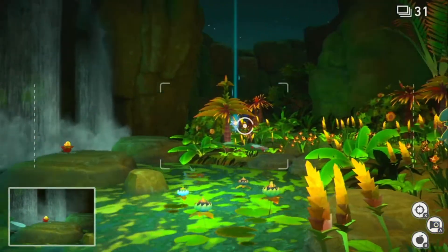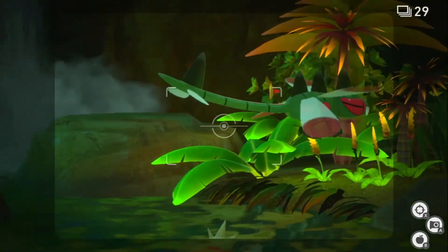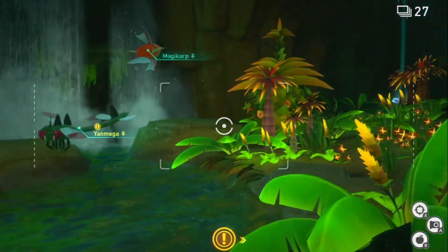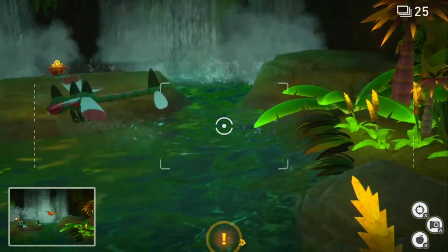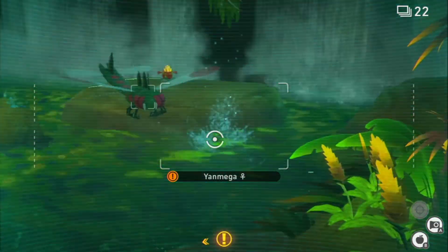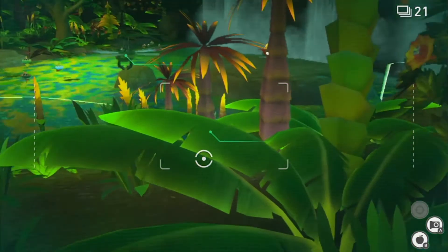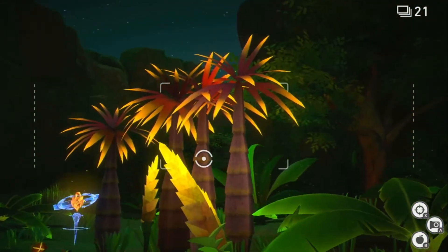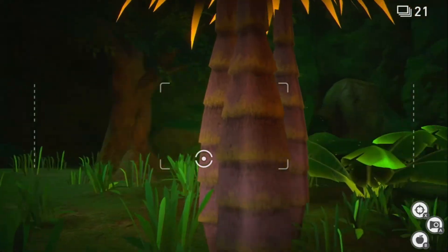Another crystal bloom. Another Yanmega. If you flash on Magikarp it just jumps - you can get a pretty nice shot. That's really beautiful actually. I think we're at the end of this journey here - we're probably going to head back now.